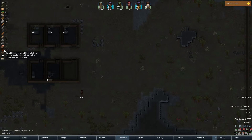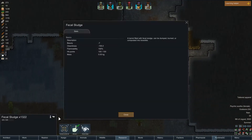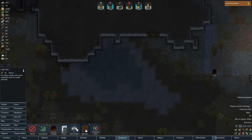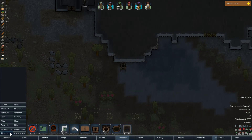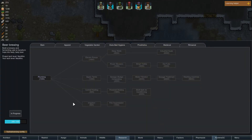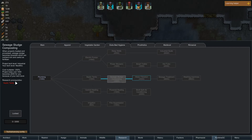We have lots of fecal sludge. I have no idea if this is useful for anything — to be dumped, burned, or composted into biosolids. I guess I need plumbing. I'm always in medieval. Composting — okay, for small animals.